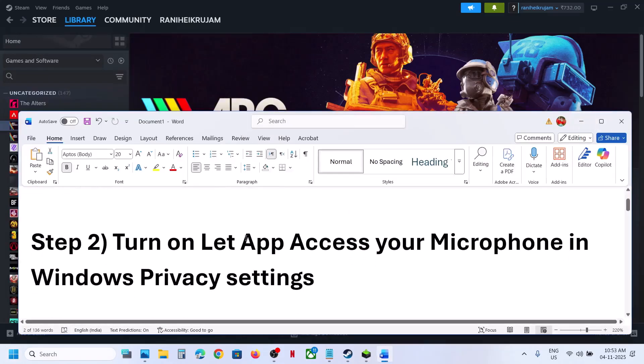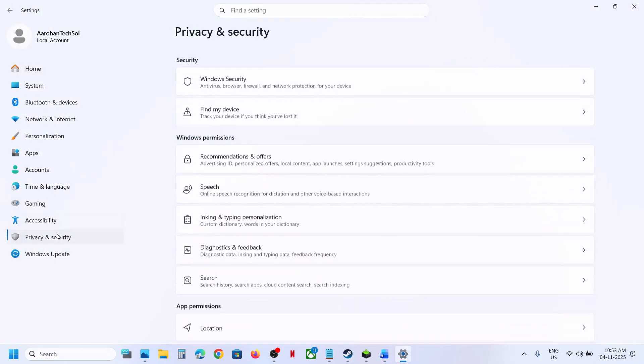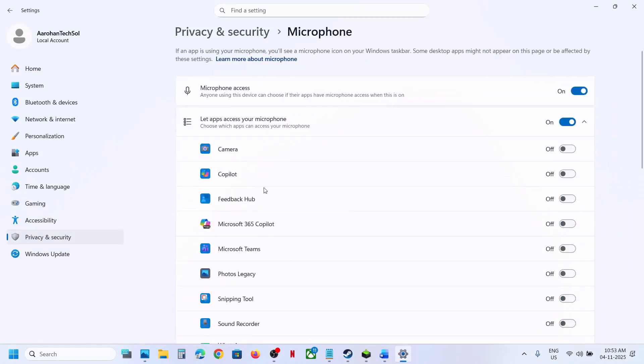The next step is to turn on 'Let apps access your microphone' in Windows Privacy Settings. Open Windows Settings, go to Privacy and Security, then scroll down and find Microphone. Click on it and make sure the option 'Let apps access your microphone' is turned on — microphone access has to be on.